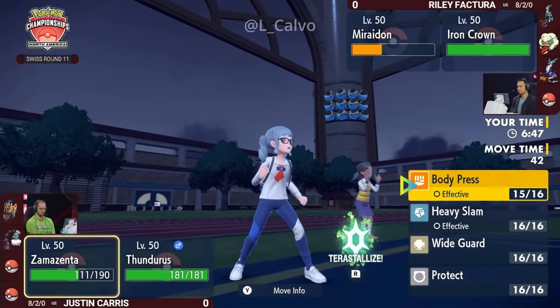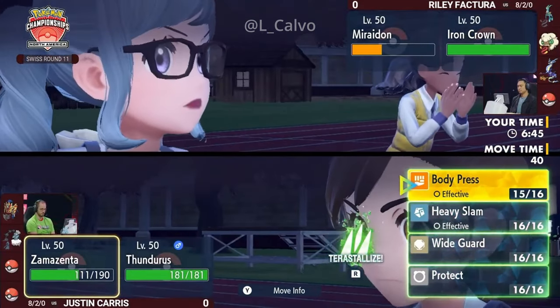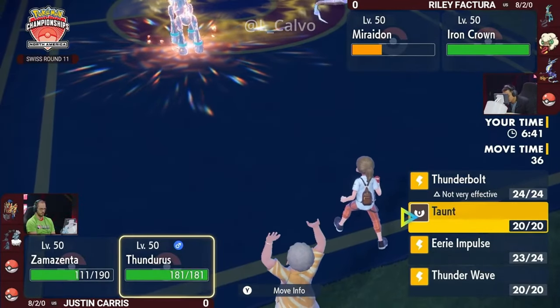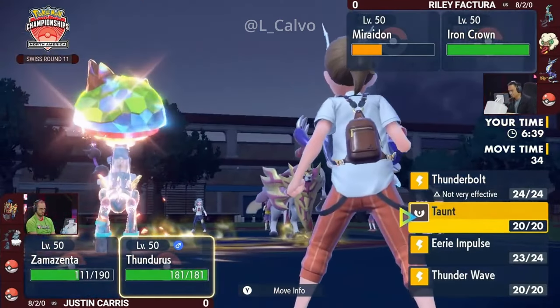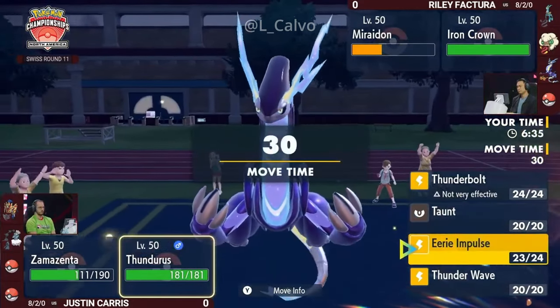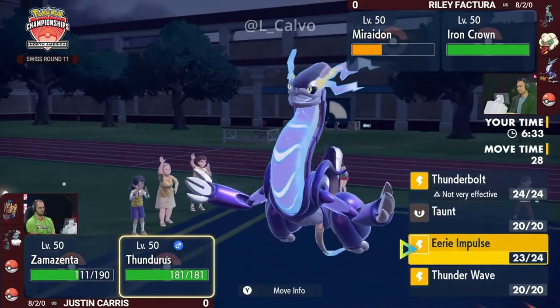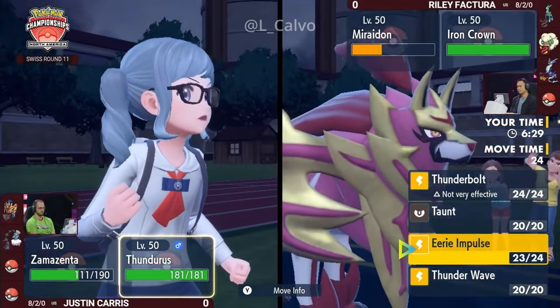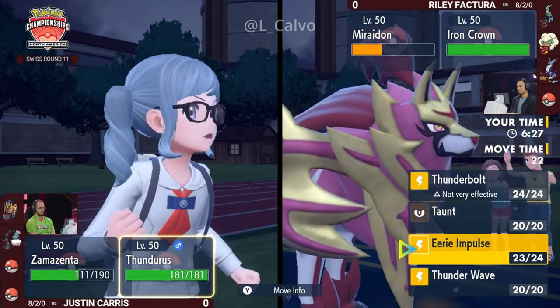It's funny that that's the mechanics of using an Electric-type attack into a Ground-type Pokémon. Some status moves kind of bypass that type interaction. But a really impactful Eerie Impulse there too, because that Zamazenta took less than half. And now Miraiadon on Riley's side also took a big Body Press coming in. Of course, Thunderous cannot paralyze a Miraiadon because Electric-types are immune to paralysis.